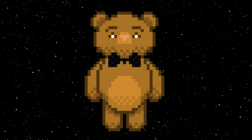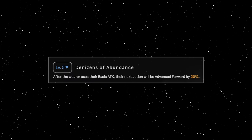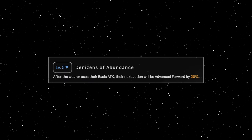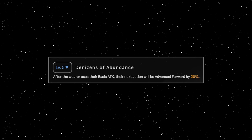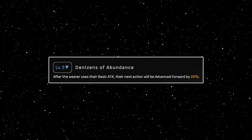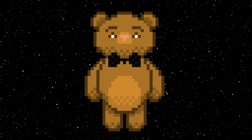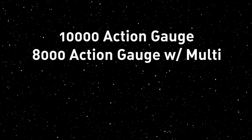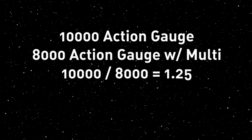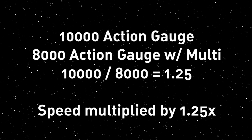Luocha. Luocha is kind of a dude-coded unit, so you can't go wrong, but a tip for him is to consider Multiplication — it's a 3-star light cone, but there's no doubt the passive is pretty beautiful. Every basic attack, which should be pretty much every turn of Luocha's, you get a 20% advance forward. That's a 20% reduction in your total Action Value needed to take a turn, meaning you only need 80% of your normal AV. So you need 10,000 action gauge to start your turn, and now only 8,000. 10,000 divided by 8,000 is 1.25, so you're effectively multiplying your speed by 1.25 times when using this light cone.